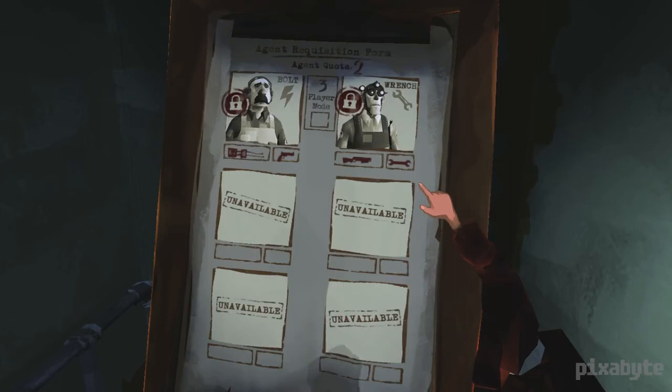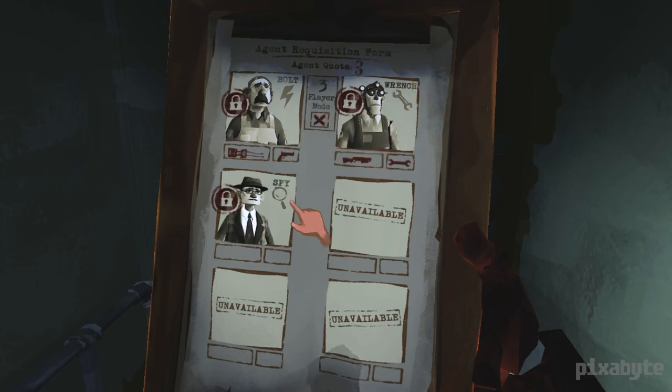Forms. More forms. Forms everywhere. It's like real life. The agent requisition form is used to load out your soldiers. We have Wrench and Bolt, and we can add one more, but we're going to go with two for now, because this game is really, really hardcore.